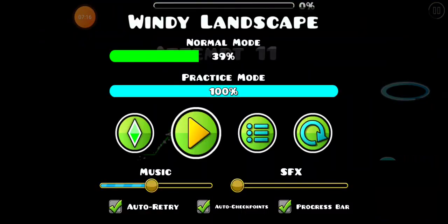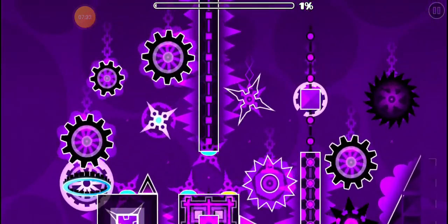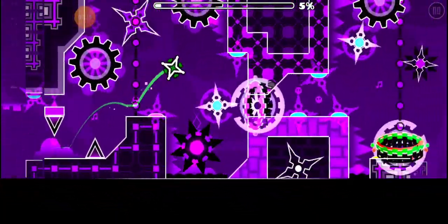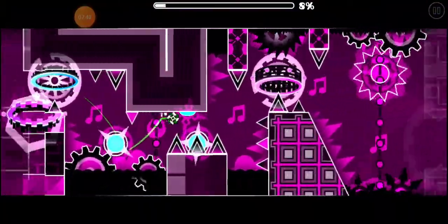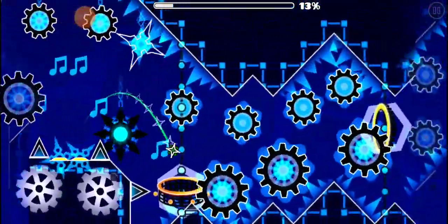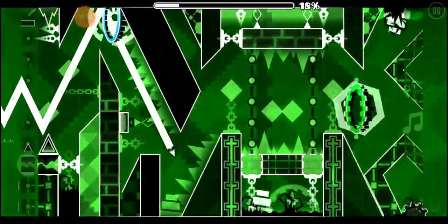The ship part is so hard for me because there's no real input you can do — it's just complete RNG. There's no extra jump orb. I feel like if there was a pink jump orb in each one of those gravity flip portals, that part would be a lot easier — you could just tap the orb and go right through the space on each one, but there's not. It's more about holding at the right time and straightening yourself out with one tap at the right time. That's the most complex and hardest part of Windy Landscape.